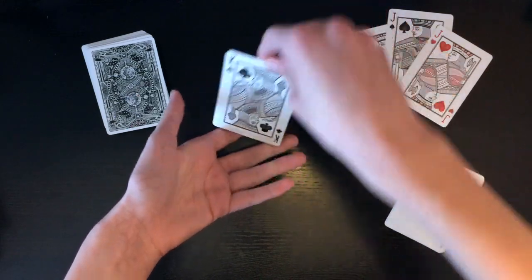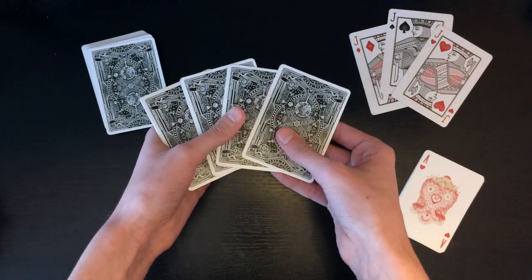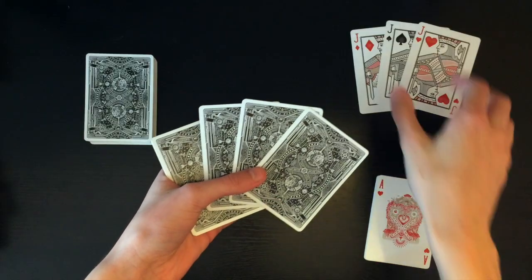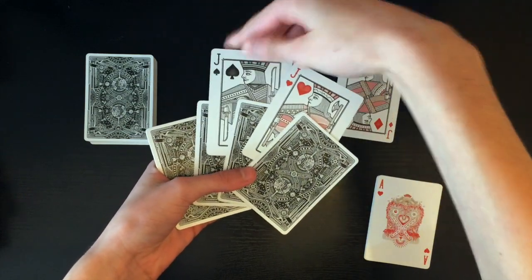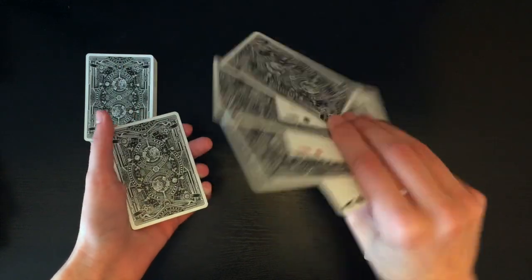I hold these four cards as one just like this. Square up the cards, flip over the entire pack, and spread off one, two, three cards once again — but now these are three aces. They think it's kings; the kings are actually right here. Once you're in this position, take the three jacks and say okay, now we're gonna place the jacks in their separate cells, and interlace them with the three cards — which are the three aces — just like this.